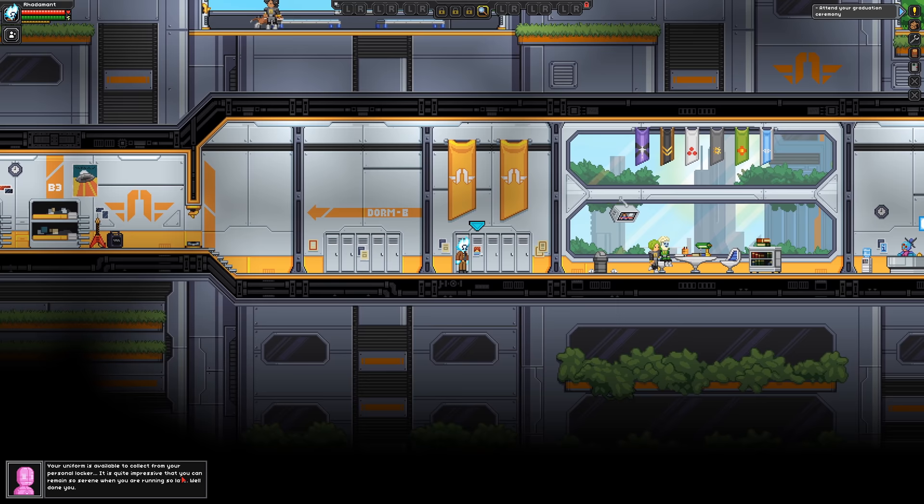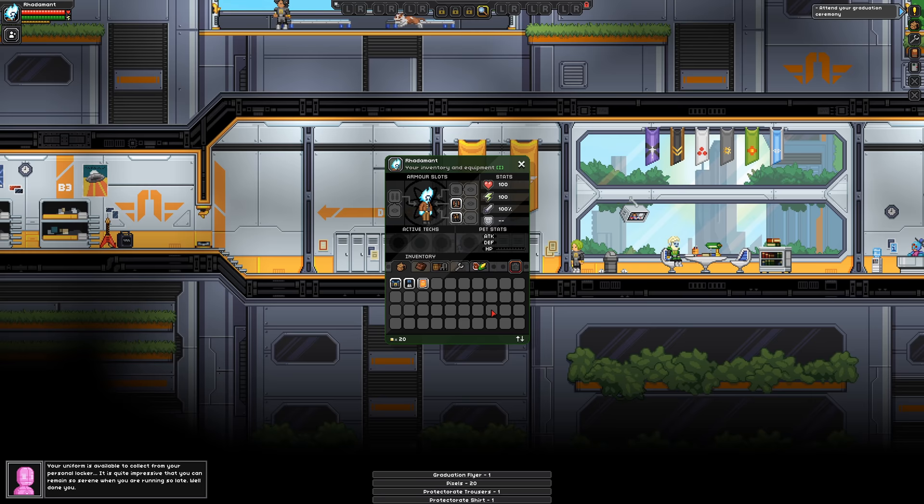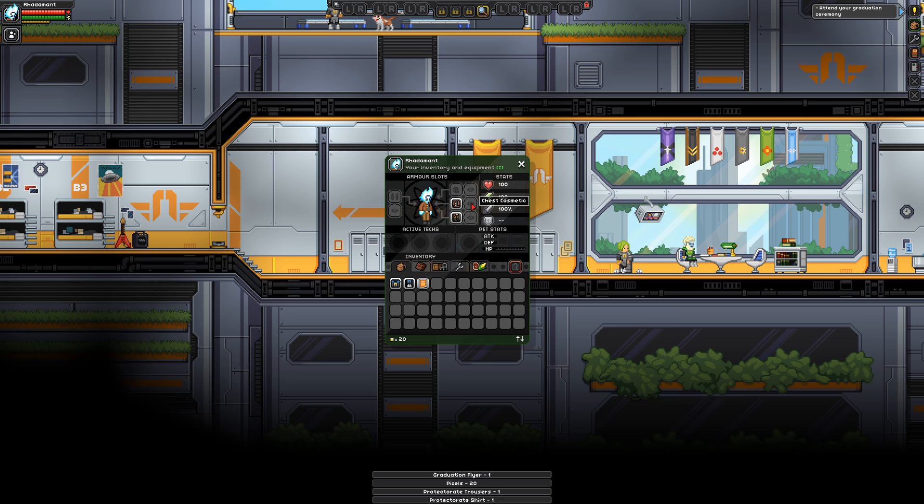It's telling us to get this stuff from our personal locker. This brings me to my next point: there are armor slots and cosmetic slots. Cosmetic slots change the way you look without adding any of the stats on the armor, and then the armor slots are for the actual armor. This way you can look however you want to look regardless of the stats that it imbues.